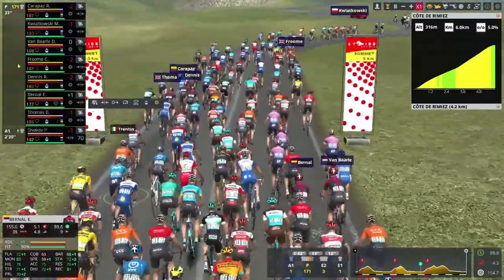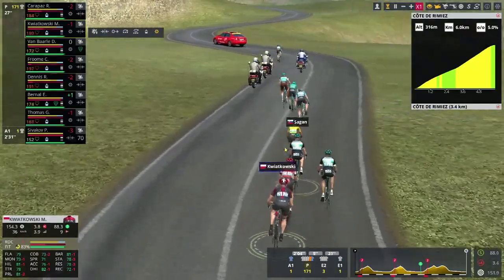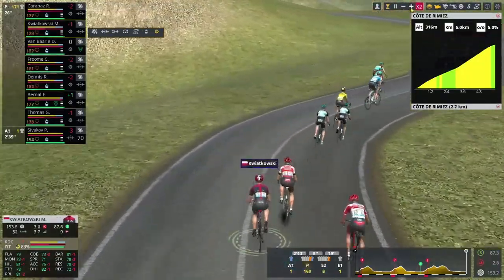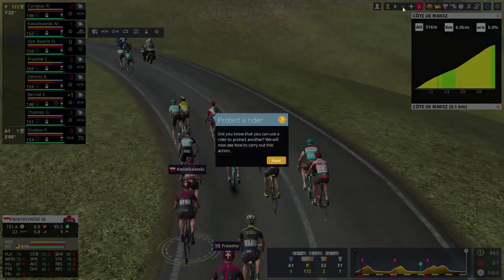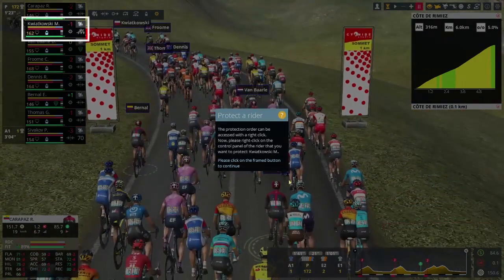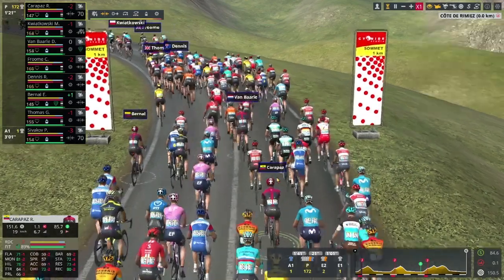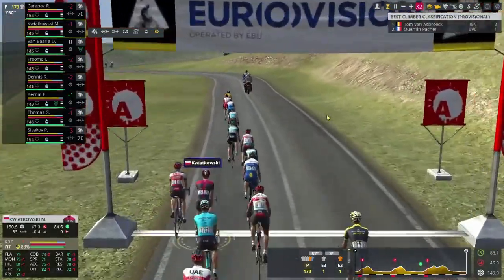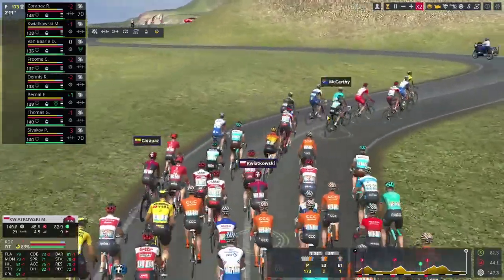Kwiatkowski is up there in the top ten, riding quite well. Let's fast forward - we'll go at times four. Chris Froome just behind Kwiatkowski. So the sprint is coming up now. The protection order can be accessed with a right click. Carapaz is now protecting Kwiatkowski. Excellent. There is the sprint finish and Tom Van Aert took two points. But I'll tell you what, the game doesn't look too bad at all. Looks really clean. The graphics aren't amazing, but they're certainly not too bad at all.